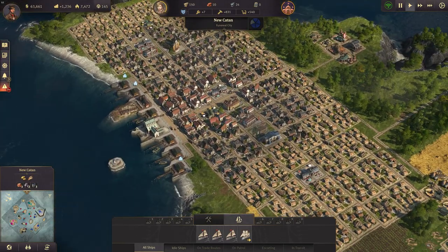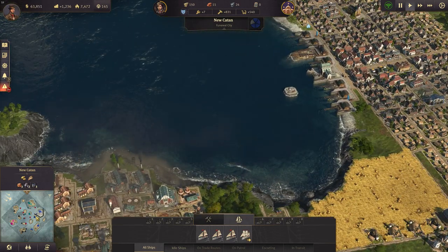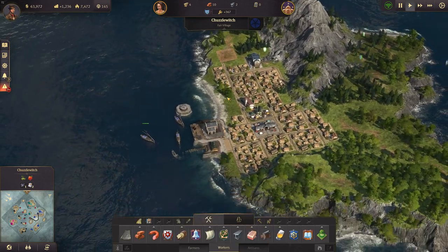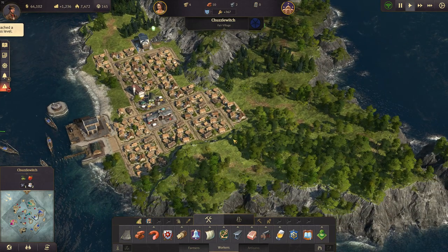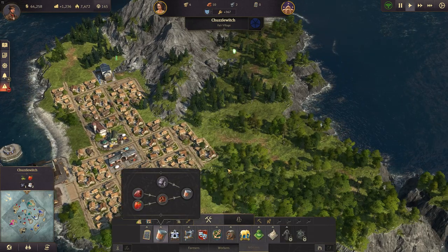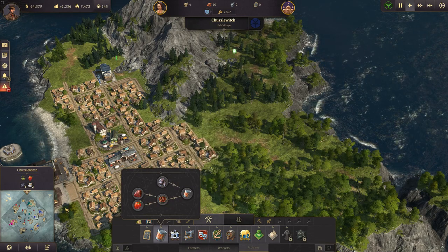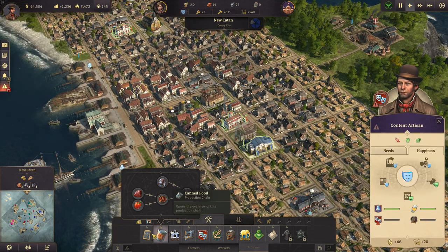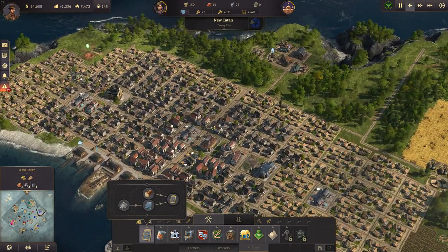We can focus on other stuff now, like our town's demands. Canned food is one of those things we need. We still have the Russian choir here — I don't know why. Canned food would be the next step, and for that we need kettles. We have a few farmers for the red pepper. They also want a variety theater, but we can't do that yet. They want rum as well, which we can only do in the new world and is rather easy to make.